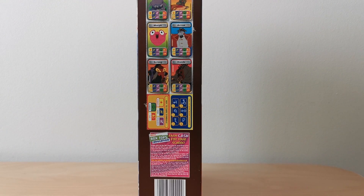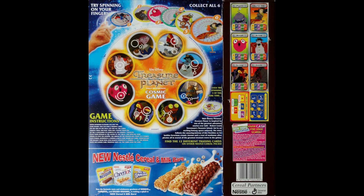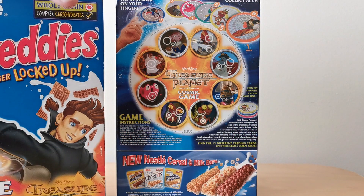On the side you've got some trading cards relating to characters from the film itself, and then on the back you've got a few things. There are details of the spinners at the top, the fact you could spin them on your fingers or stack them and spin them, and right in the middle you've got this cosmic game with instructions of how to play it.